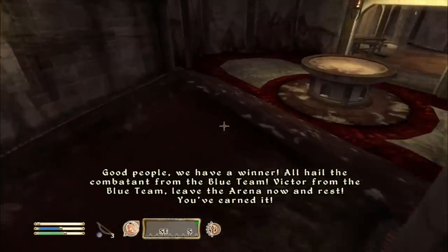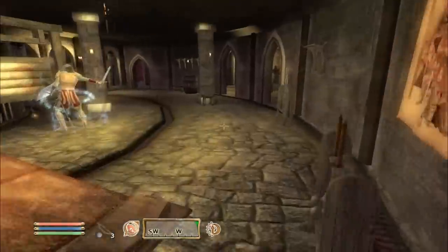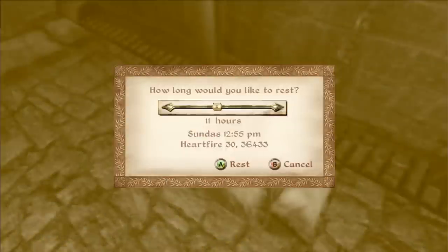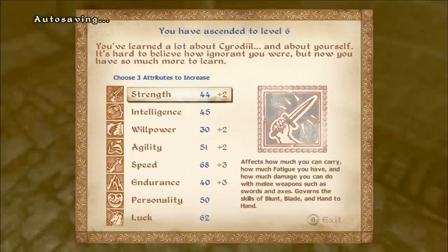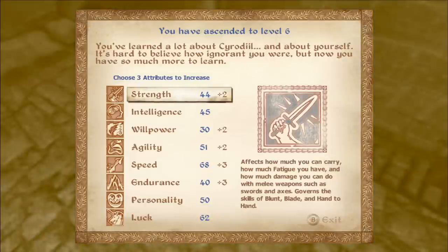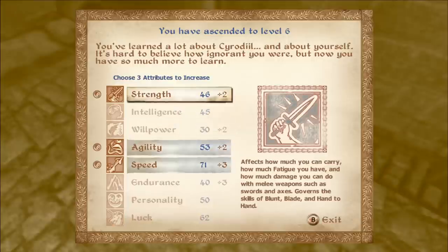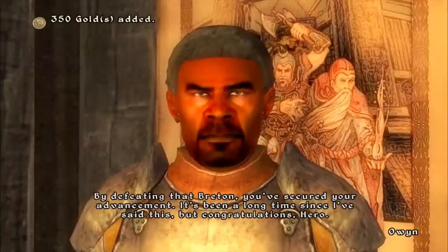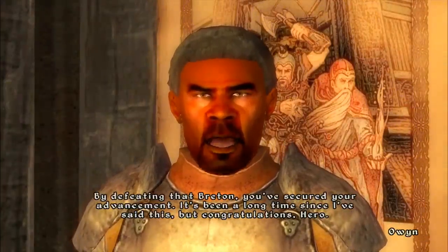I cannot even imagine this on super high difficulties — I guess you have to be a higher level to even attempt it. Let's level up really quick. We ascend to level six! The game says: 'You've learned a lot about Cyrodiil and a lot about yourself.' Let's put points into agility, speed, and strength. Owen congratulates us: 'By defeating that Breton you've secured your advancement — it's been a long time since I've said this, but congratulations, Hero.'